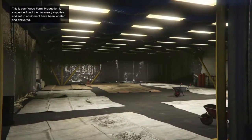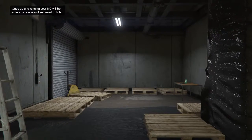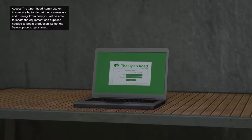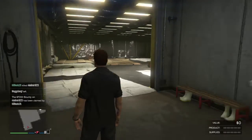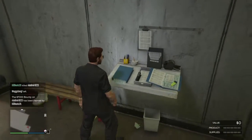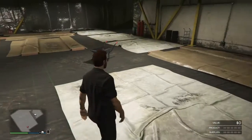How's everybody doing? It's the weekend, June 24th. Here we go. So this is my weed farm. Production is suspended until the necessary supplies and setup equipment have been located and delivered. Once up and running, your MC will be able to produce and sell weed in bulk. Access the Open Road administration site on the secured laptop and you'll be able to locate the equipment and supplies. So this is where all the weed is going to be.